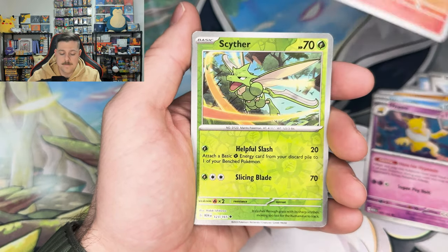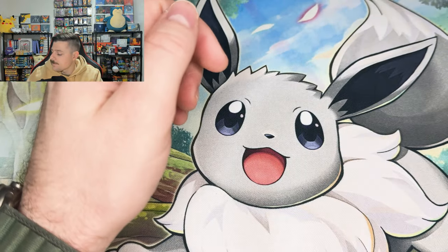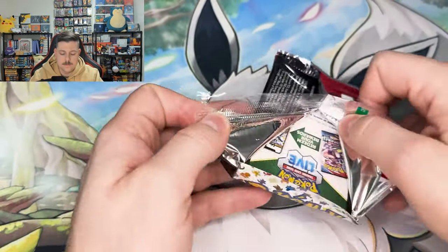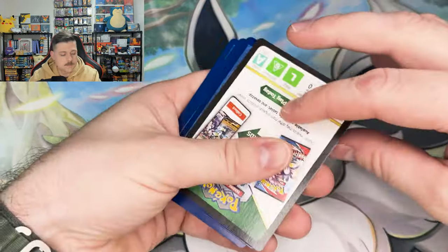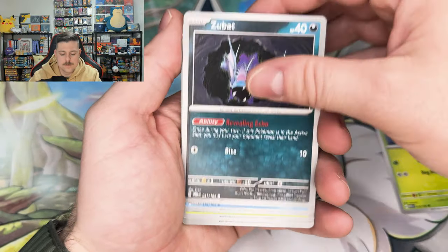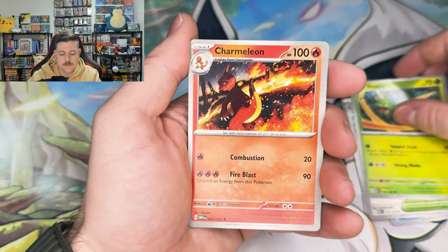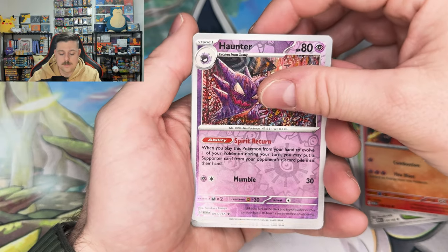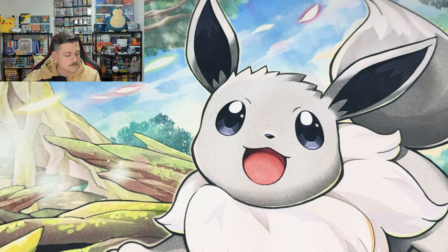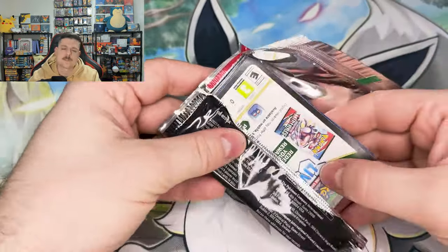Ponyta, Scyther, and a Jolteon Holographic. Into the next one. The pinkish ones are definitely way easier to open. Weedle, Zubat, Goldeen, Weepinbell, Cycling Road, Scyther, Charmeleon, Haunter Reverse, Doduo, and an Articuno Hollow. That's alright, to be expected — we started out strong with this ETB.